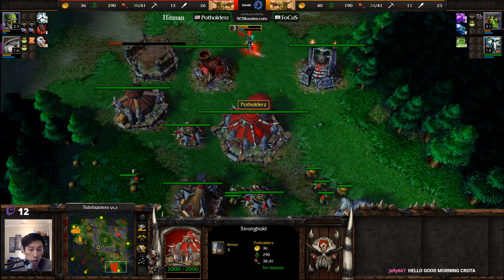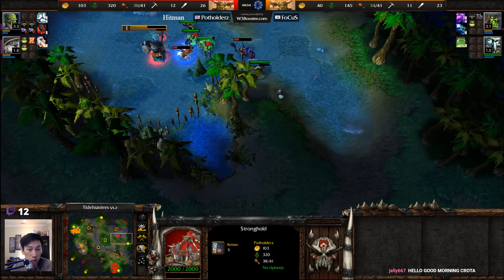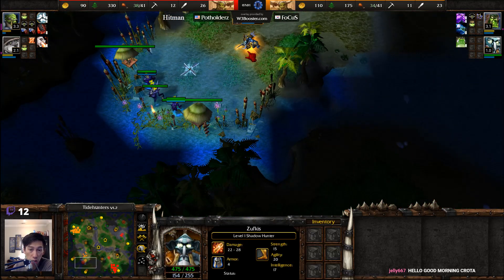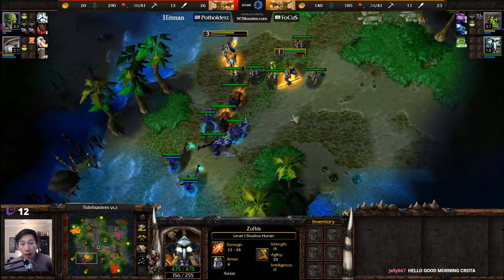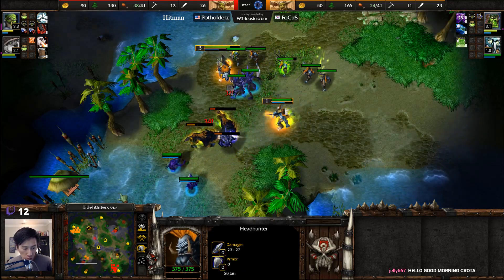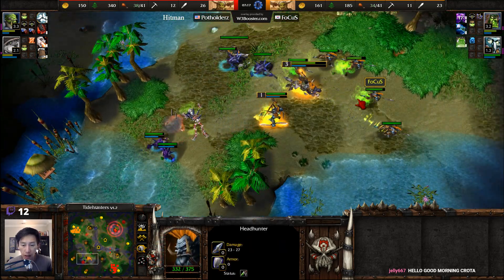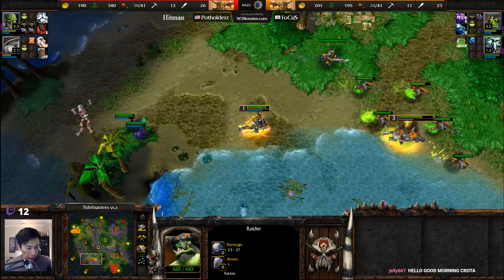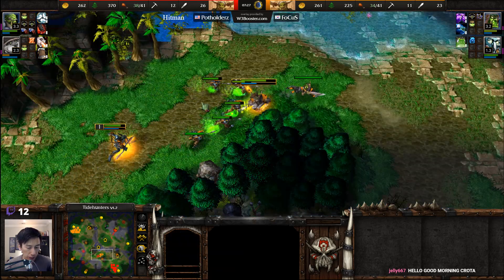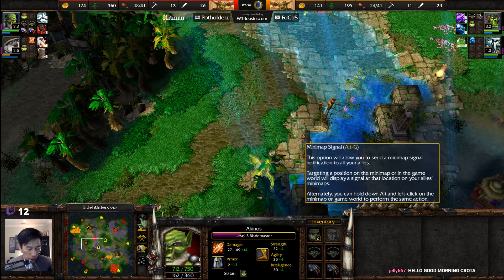Farseer is sitting at level 3, Shadowhunter at level 1, and a Bestiary is going up. It looks as though Hitman is staying at Tier 2, and the Panda is gaining experience creeping away from the Blademaster's harassment. Until that Stronghold upgrades to a Fortress and unlocks the Berserker upgrade, the Headhunters just seem to melt rather quickly. If the Blademaster gets to level 5 or even level 4 before the Berserker upgrade is completed, the Blademaster seems able to slice and dice through those units far too quickly.